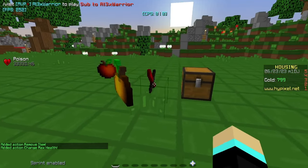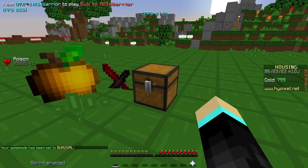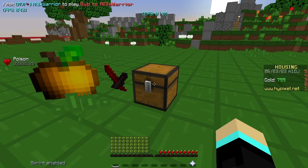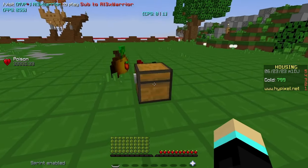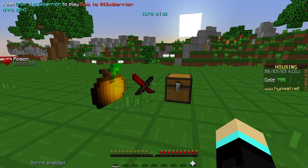So we just throw these out of our inventory and go back into survival. We can open this chest, go to set health to 100, hold shift, left-click to put it in our inventory, and there we go — we have 100 health. And we can open up this again, go to reset health, shift-click, and now our health is reset back to the default 20.